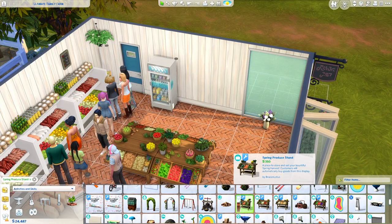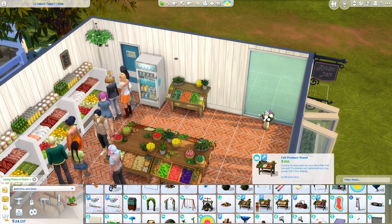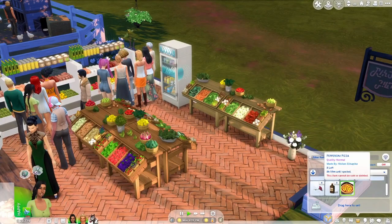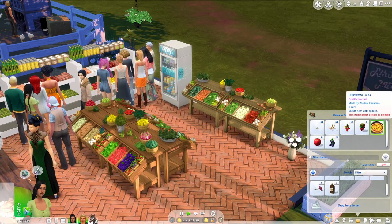A mod that goes really great with the Live In Business mod is this produce stand, which replaces the previous fridges from the Get to Work retail stores. It's fully functional and allows you to store food items to display in your store, and sims will purchase from these stands. They also slow the rate at which items spoil and they're just generally really pretty, adding a nice farm shop feel to your retail store.